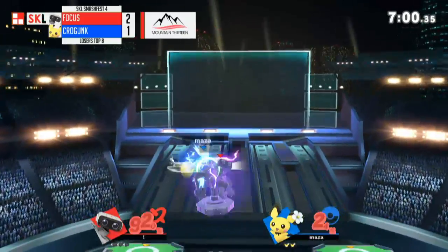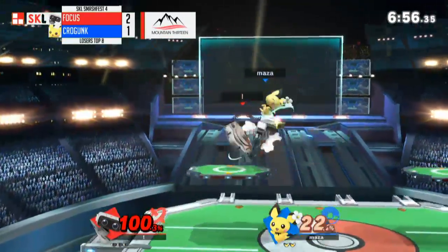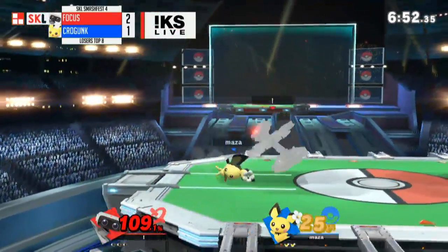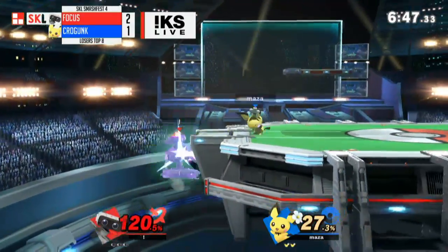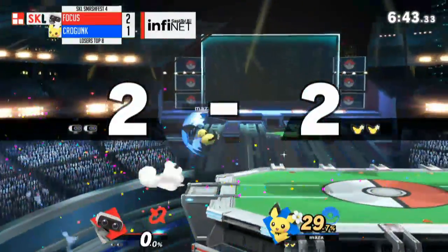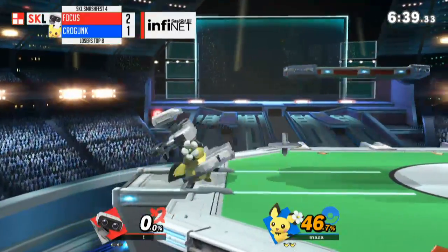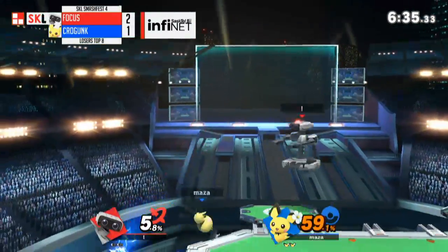The juggles — what does Rob do? Oh my goodness, that was very close — that would have been a stock. Got the pressure on, he's back off stage. Pichu loves it here. Oh, what's he going to do — Krogunk, oh my goodness. There's nowhere to go — entire stock. He was either up in the air or on the ledge. He just wouldn't let him land. There's nowhere to go. He's everywhere.